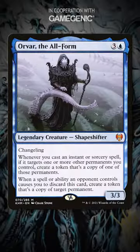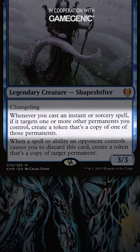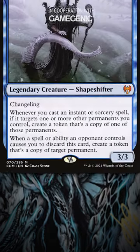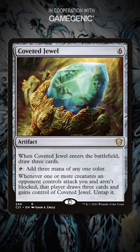Elliot had Orvar in play. It says: whenever you cast an instant or sorcery spell, if it targets one or more other permanents you control, create a token that's a copy of one of those permanents. He also had Coveted Jewel, which draws him three cards when it enters and taps for three mana of any one colour.